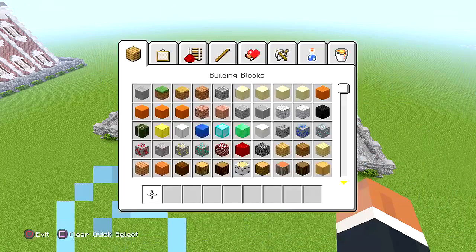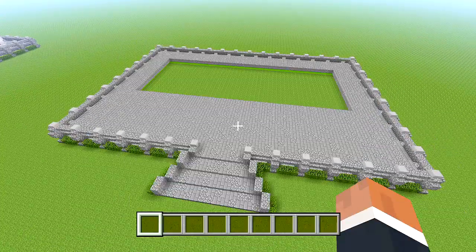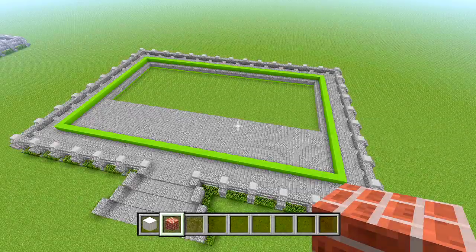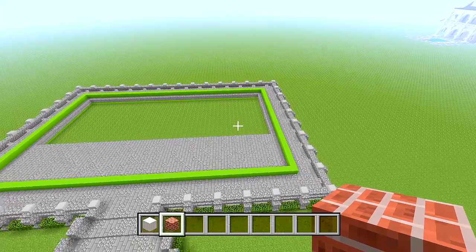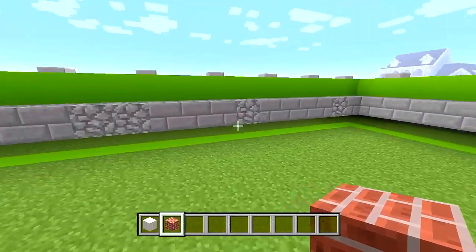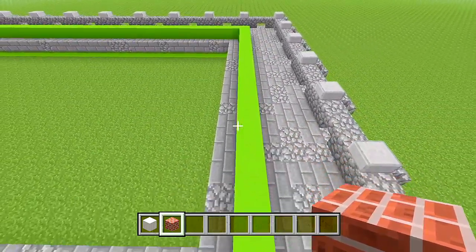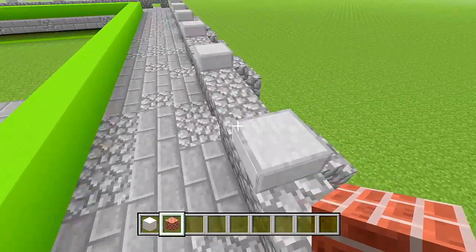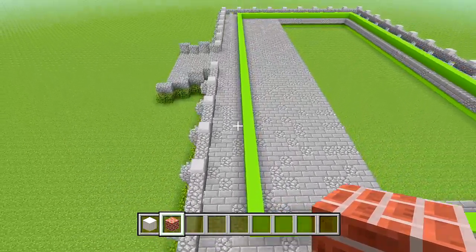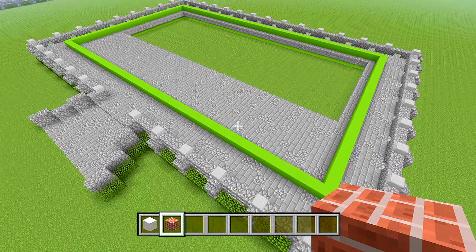Clear your inventory since we don't need that other stuff anymore. I decided to bring the shape we originally had for the building and place it on top of the foundation since we can't see the shape underneath now. Make sure there are three spaces in between the wall and the shape all the way around on each side. Now I have pillar quartz blocks and bricks, and we're going to start doing the foundation for the building itself.